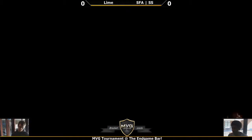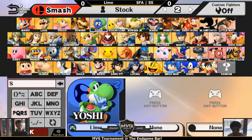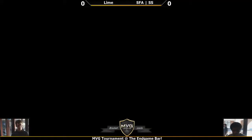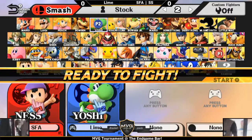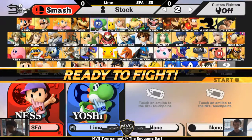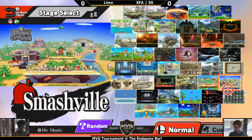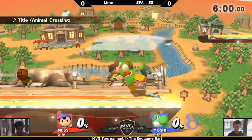Lime plays Yoshi now — excellent choice. Yoshi is so good in this game. He's got armor on his jump, which is incredible. I hope our MVG sponsor is watching this Yoshi play. And now Yoshi has the ability to jump out of shield, which is a huge boon — he could not do that in the other games, which was unfortunate for our dinosaur.